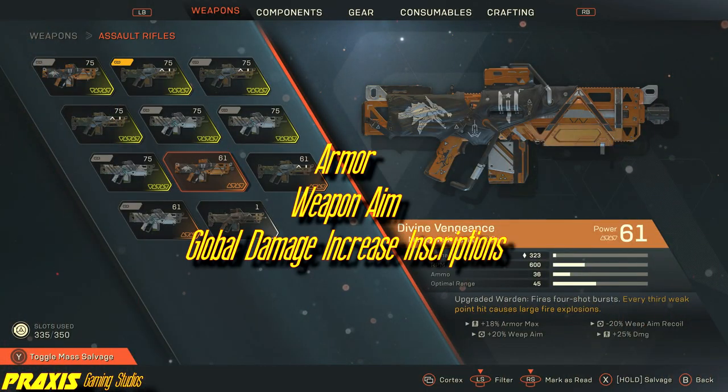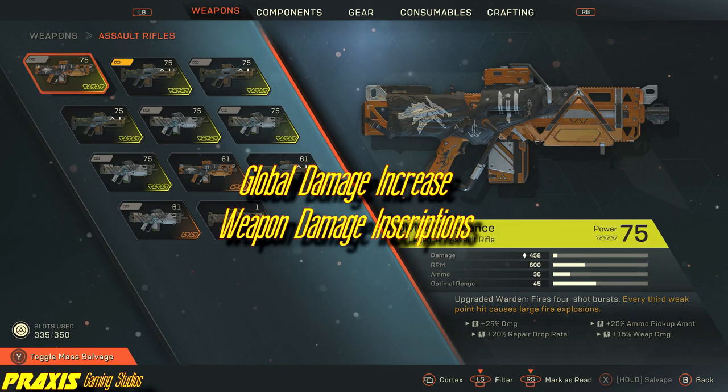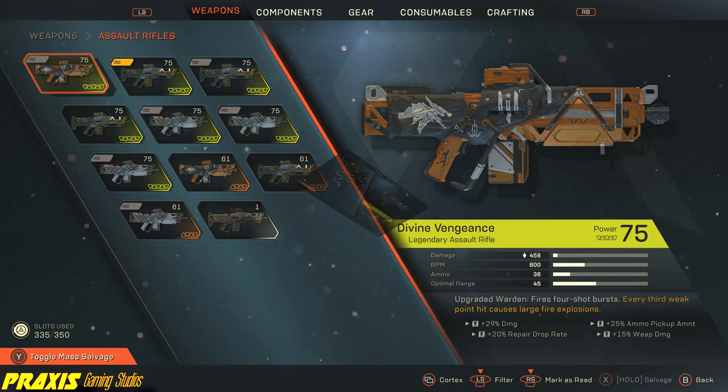For our first rifle to review, we have the Divine Vengeance — my favorite Assault Rifle. The Divine Vengeance's unique effect is that it detonates fire explosions on every third weak point hit. Because this inherent effect is triggered by weak point hits, the weapon aim and weapon recoil inscriptions are highly beneficial. Being able to more consistently trigger this effect will enable the Divine Vengeance to be a weapon that can be relied upon to the degree that we could utilize it as the focal point of a build, especially for the Ranger and Storm Javelins.